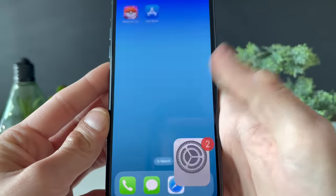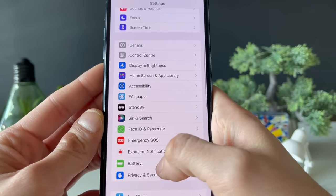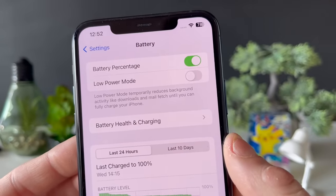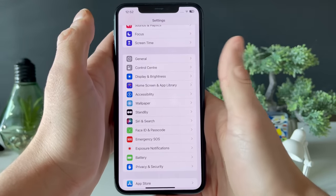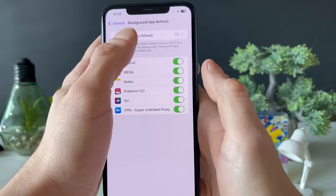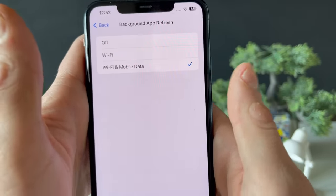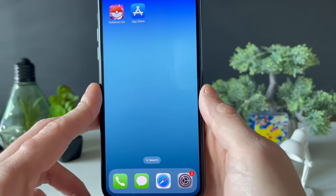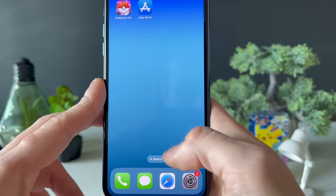Next step: go to Settings, then go to the Battery section. Make sure that the Low Power Mode is turned off and the Battery Saver mode is turned off as well for Android users. After that, go to General, then Background App Refresh, and make sure that it is on for Wi-Fi and mobile data. Mobile preparation is now completed within a few simple steps.